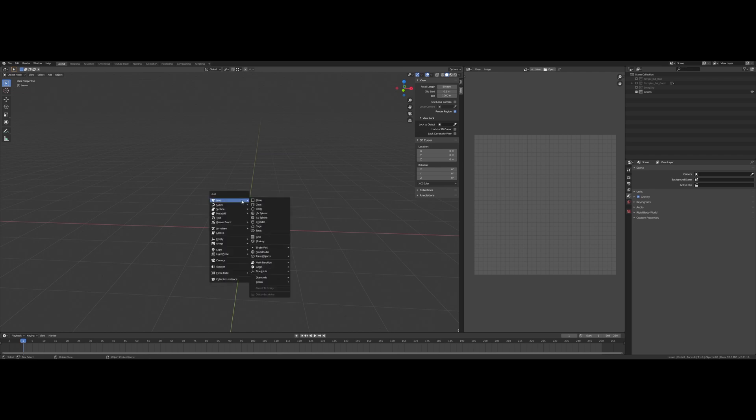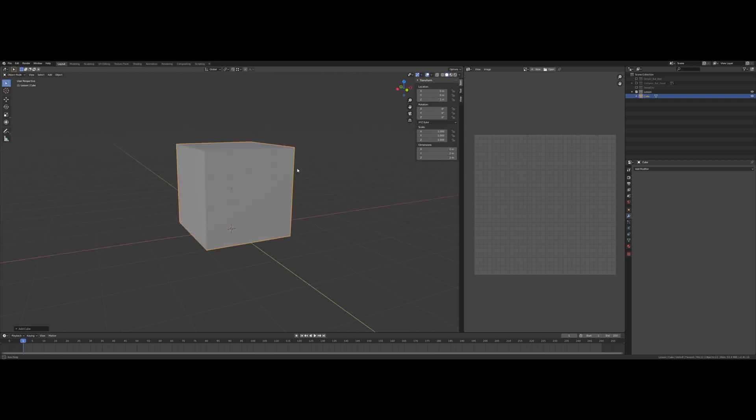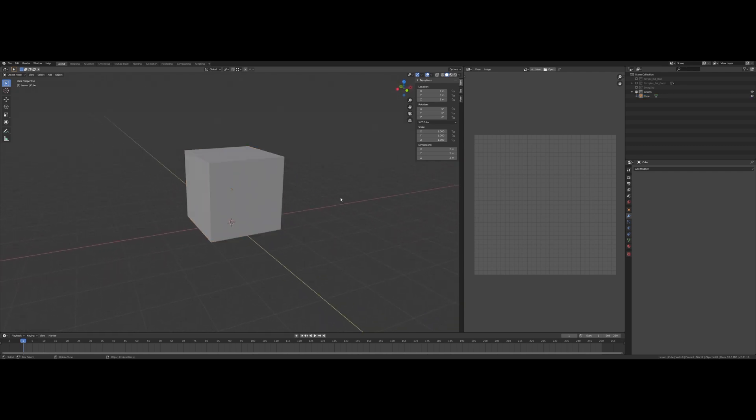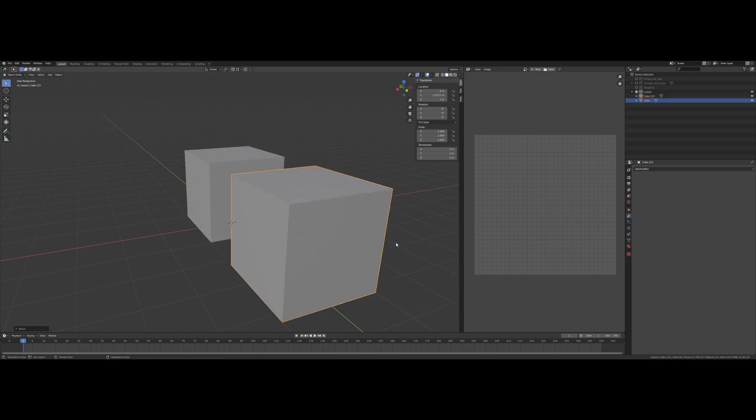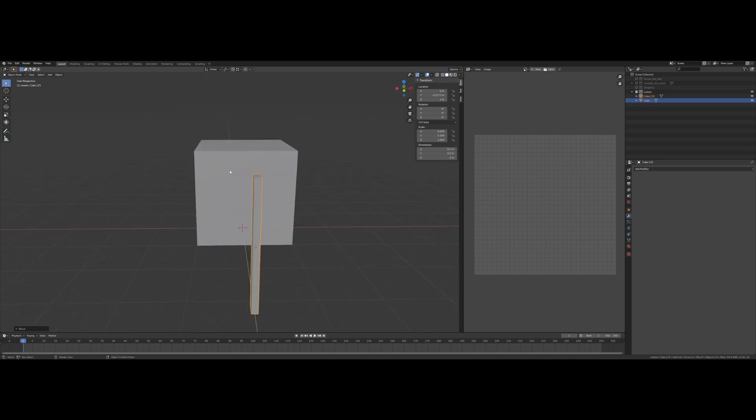We're going to start in a blank scene and add in a cube, move it up one — this is just going to be the reference for the shape of the crate. Then I'll duplicate that, move it out along the Y, and change it to 0.1 meters by 0.2 meters, then rotate it on the Z and the Y by 90 degrees each.